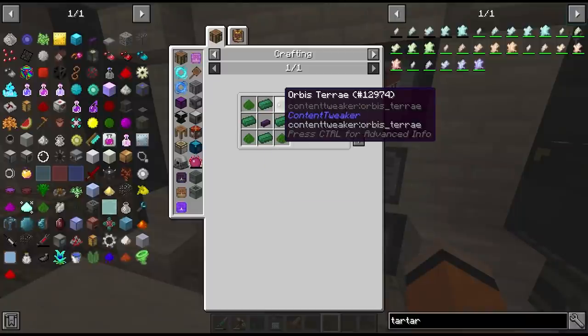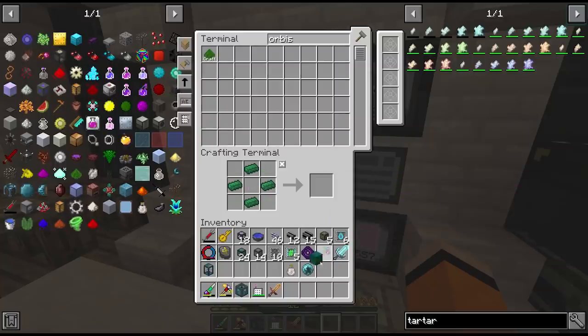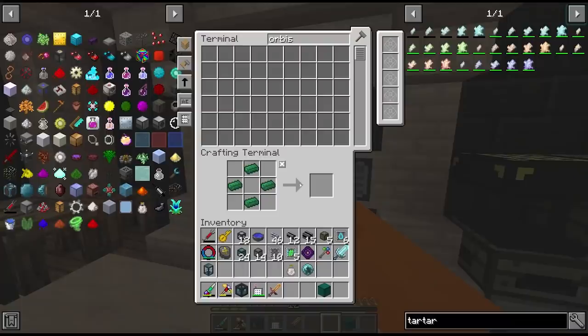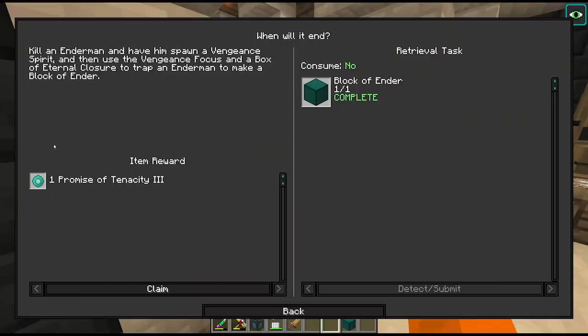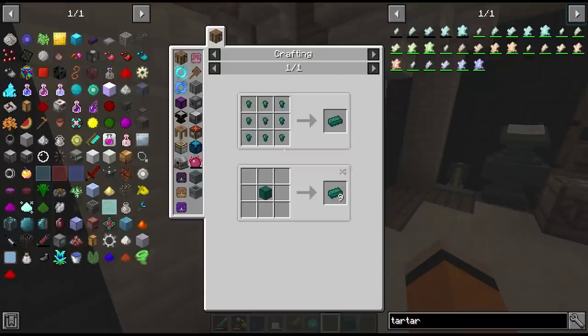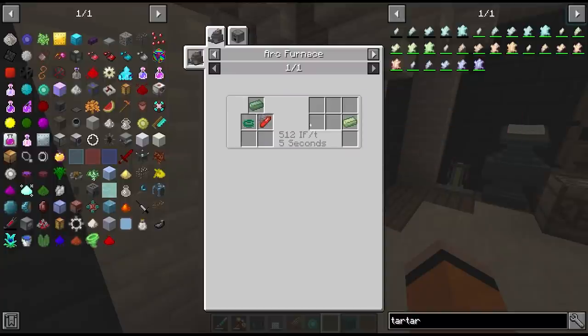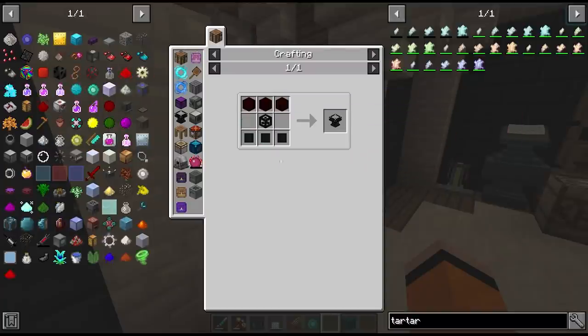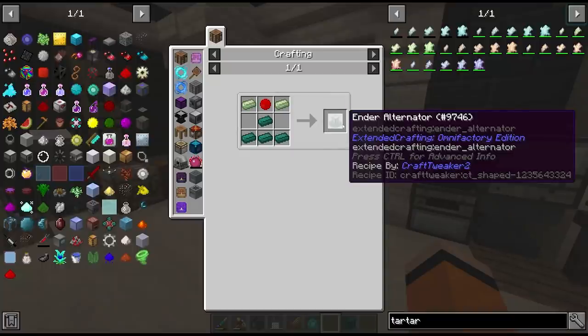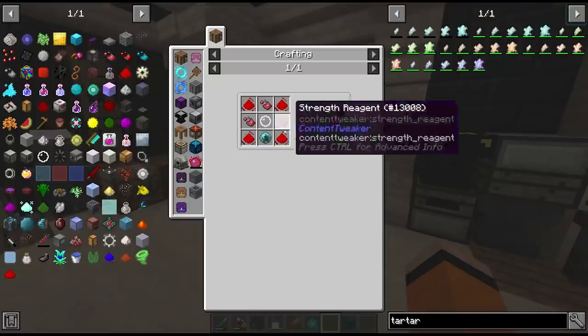Now we just need 4 orbis terra which we have on autocraft, and we can make our first block of ender. I'm not sure how many of these we need — hopefully only one. It looks like the box was consumed. Oh nice, this gives us a free promise of tenacity as well, and it also unlocks ender crafters. To make the ender crafter we need 5 ingots from the block we just crafted, 3 ender alloy advanced which we have automated, a basic crafting table, and at least one ender alternator which will take another power core.